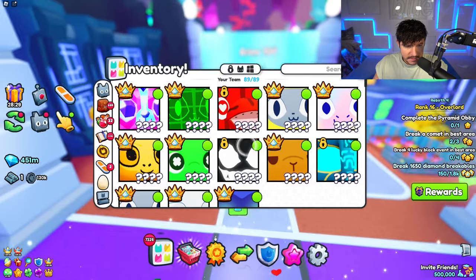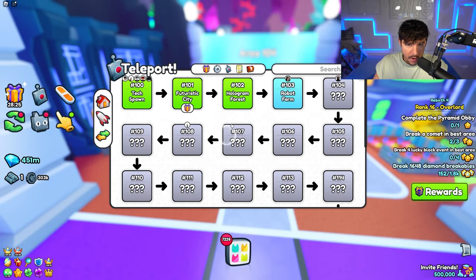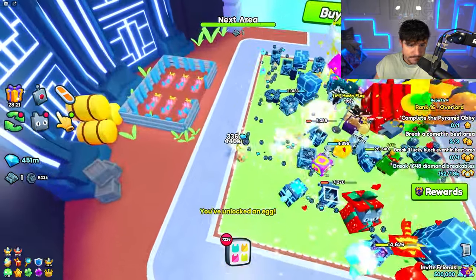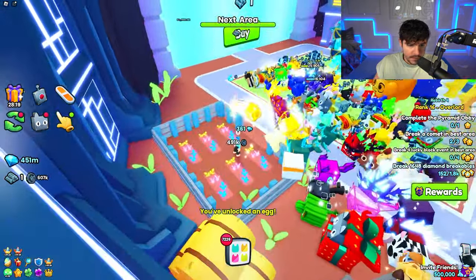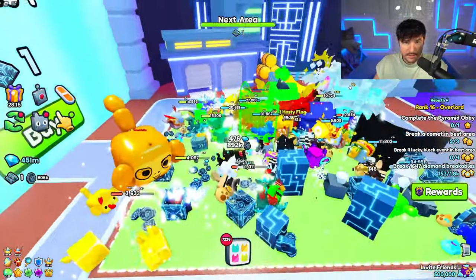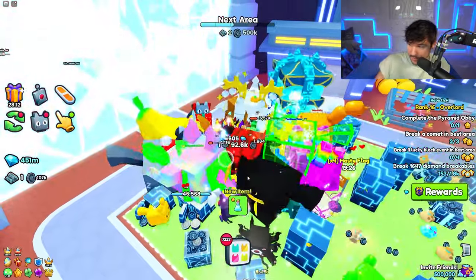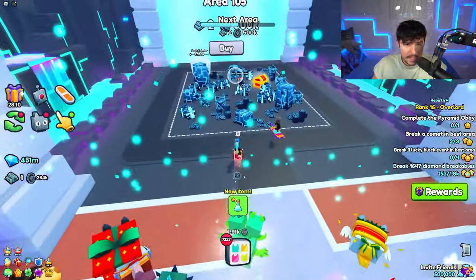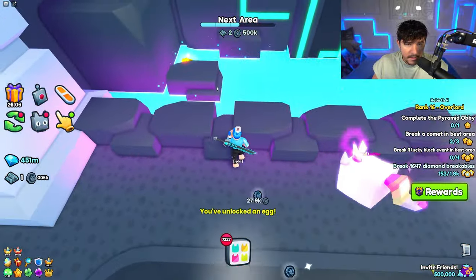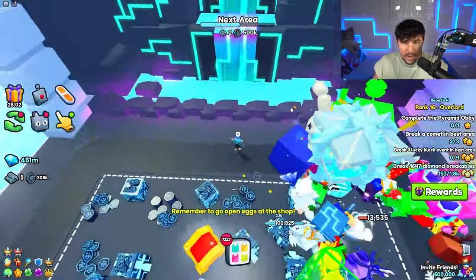We're at Area 104, and Tech World already has areas up to 124, so we have a lot of progress to make. We can get some new pets now. We're at 62 out of 100 shiny relics — we're way behind. It's starting to get a little more difficult to make money.